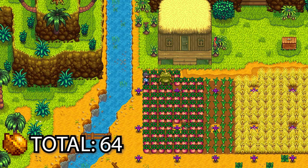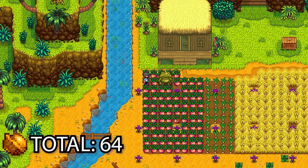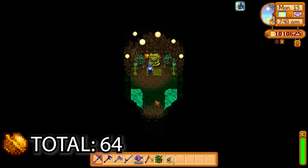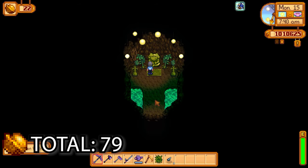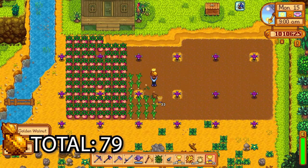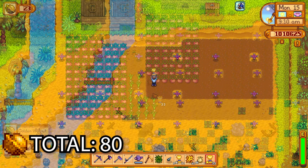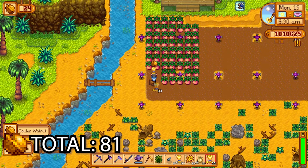The crops have grown, so the frog will inspect the melons first — he'll give us five golden walnuts for that. He'll also give us five for inspecting the wheat and five for inspecting the garlic.